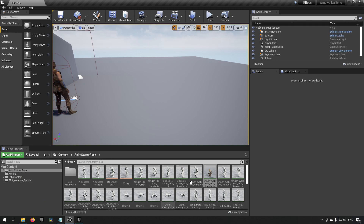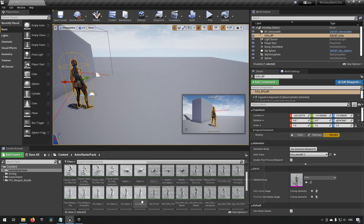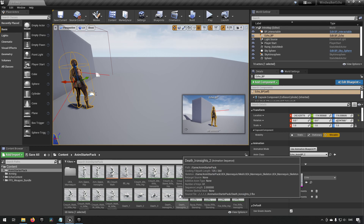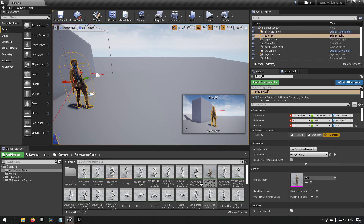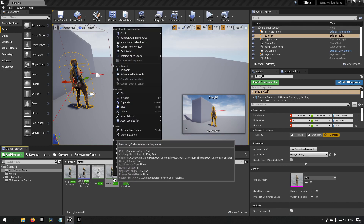Now whenever we open animations for Echo they won't all show up unless we've opened them once, but all these animations are now available for the Windwalker Echo skeleton. To start off, we are going to be creating a few montages. If we type in 'pistol' we find Equip Pistol Standing - we'll make a montage for that one, duplicate it for Unequip, and also make a montage of Reload Pistol.